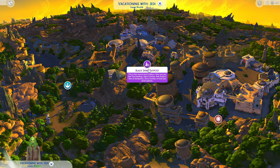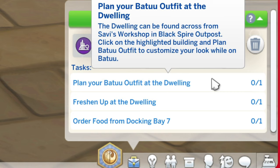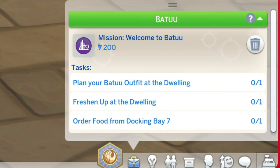The very first thing we're going to do is go to Batuu. Let's start out at Black Spire Outpost. Welcome to Batuu. On Batuu, you will use a different currency called Galactic Credits and have a special inventory. We need to plan our outfit at the dwelling, freshen up at the dwelling, and order food from Docking Base 7.